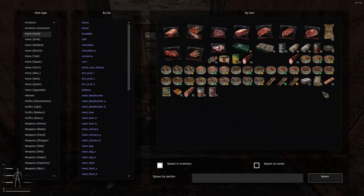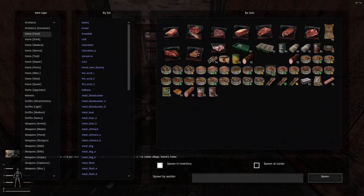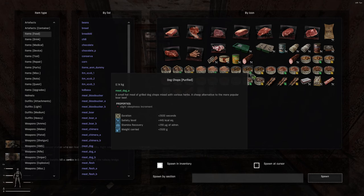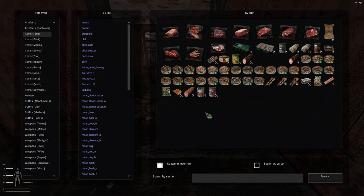We're just going to go ahead and get everything going. There are different types of food. You have stewed, which reduces the radiation content. If it's stewed, you can see here you still have radiation poisoning at 176 millisieverts. Then you have purified, which means you have no radiation. And then you have regular zone-produced food. For instance, this is flesh bacon — it has radiation poisoning of 650 millisieverts. You definitely don't want to eat that, and cooking it does reduce it a little bit, but not a whole lot.